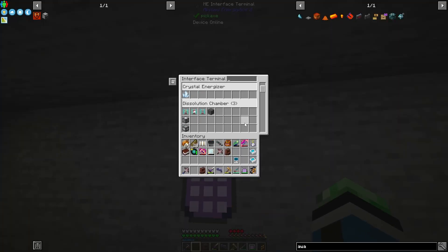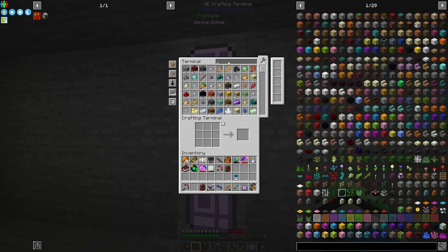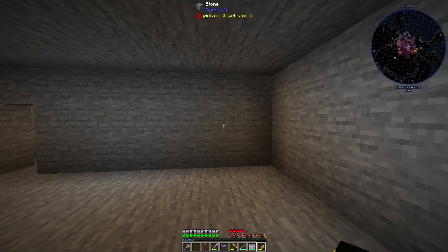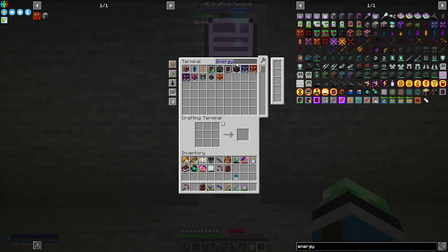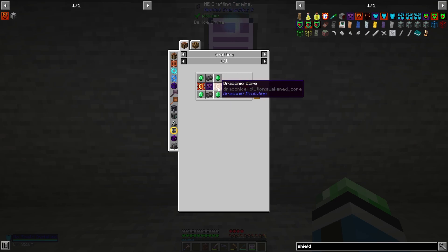This might just be handy for some recipes going forward, even though I could put it in a compacting drawer. Energy module — draconic — might as well use one of these. This goes in the body, which would be here. No shield installed — wait, I have a shield. Two draconic — let's do this.